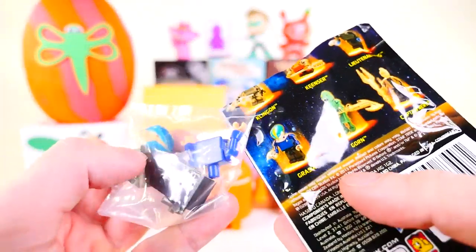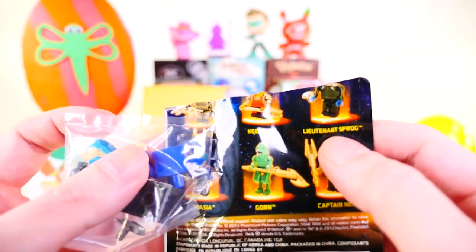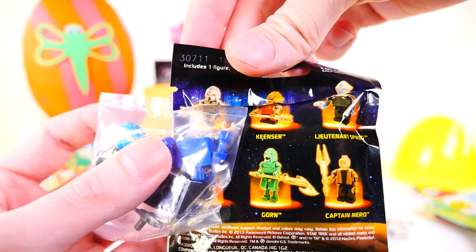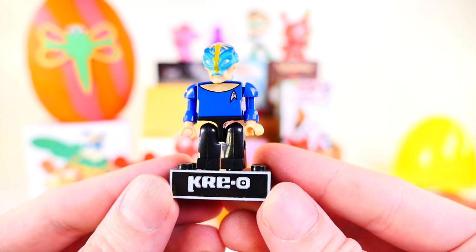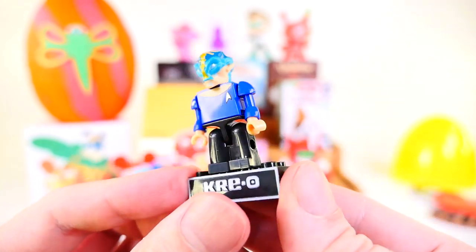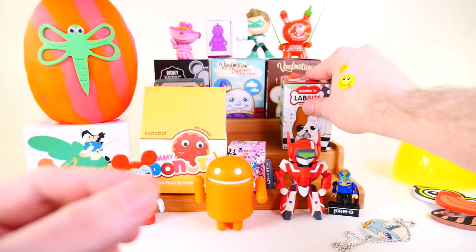For our Creon figure, we got a bluish-looking one — I think it's Lieutenant Sprog. I kind of tore his head off right there. Here's what he's supposed to look like. I'll get him all put together. And here is our Lieutenant Sprog. That's such a funny name — that'd be a good name for a pet, like a pet cat named Sprog.